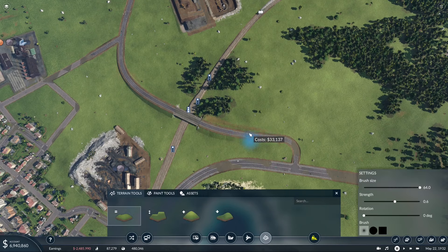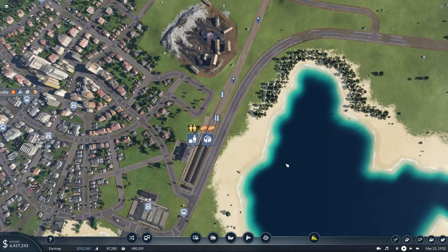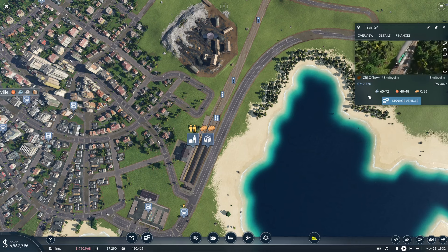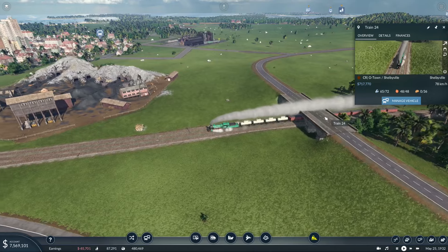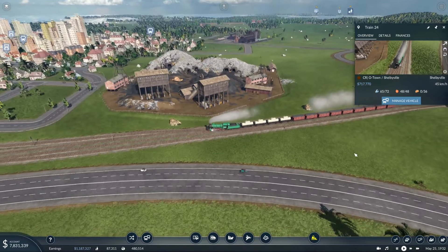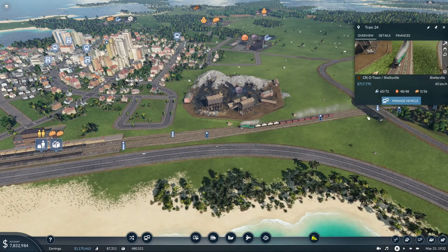Let's do some smoothing to make it even nicer - who doesn't like a good smoothing? So we fixed that. And while we're fixing that, look at this - there is so much food waiting there. He's carrying 65 of 72. Hold on, let's see about upgrading this train because that is a lot of food. Let's manage this vehicle - how long are our platforms? We can do more, we can certainly do more. Let's get some more box cars on here - I think we can go up to 160.